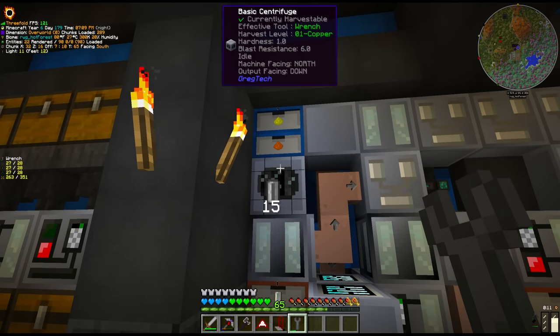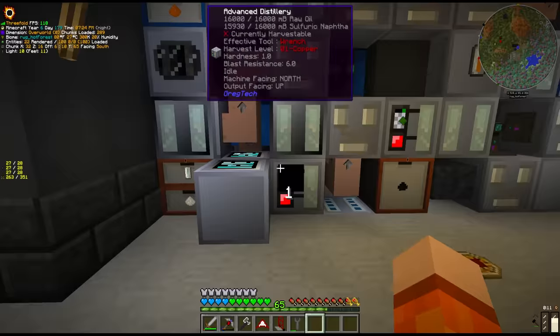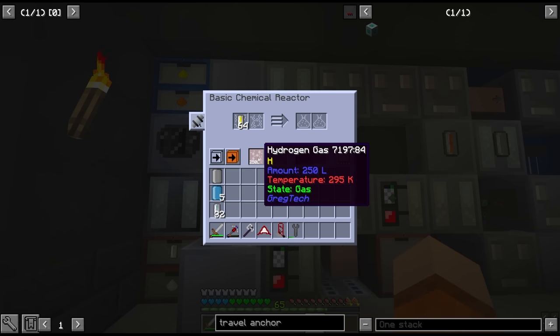And one of the things that's off point right now is our lack of hydrogen. So we have all of this raw oil from the oil rig — it goes through a distillery for sulfuric naphtha, apparently I was pronouncing this wrong — I think it's naphtha — sulfuric naphtha. And then it has to be desulphurized in hydrogen gas.